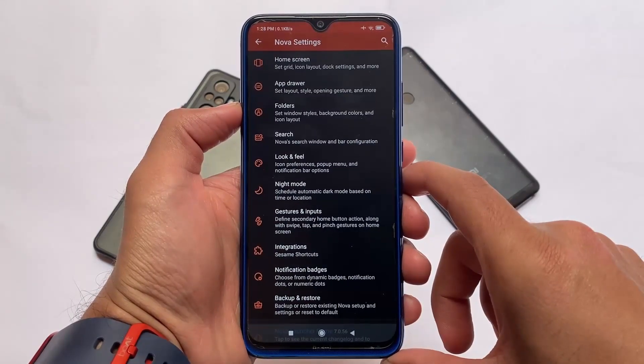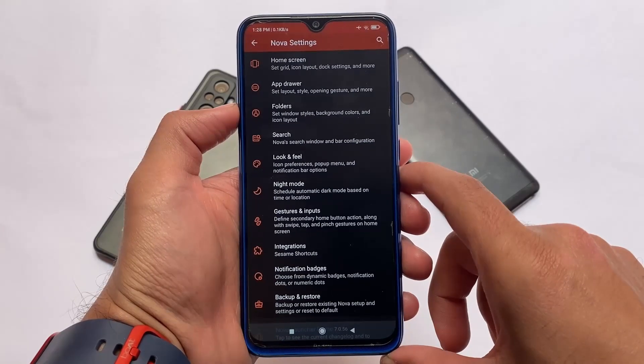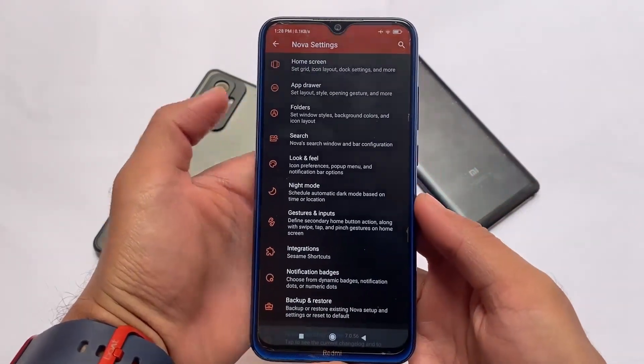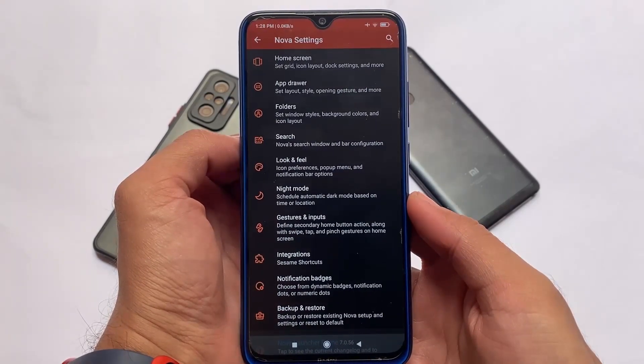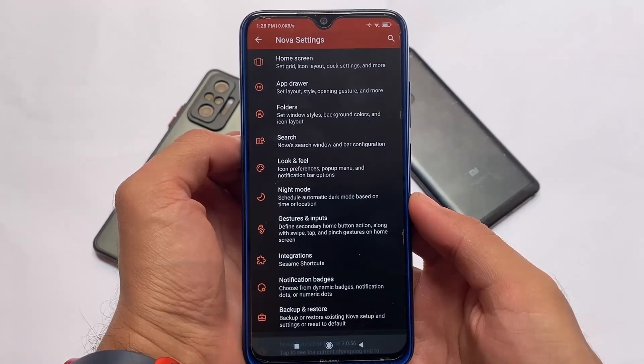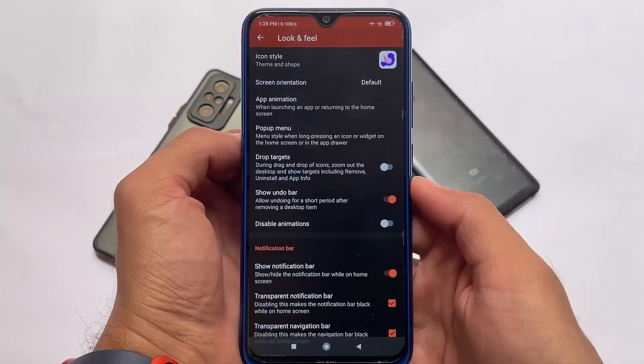I've been using Nova Launcher since Android version 5. Nova version 7, which I'm using right now, has an insane number of features — one of the best launchers on the market. If you've ever customized Android, you'll definitely appreciate it. It has a lot of features already available to tune the look and feel.